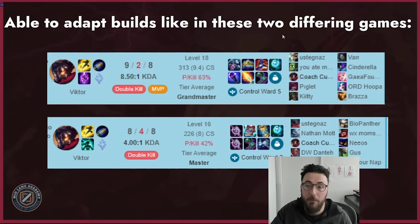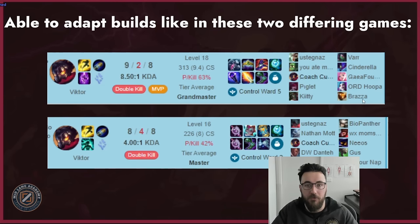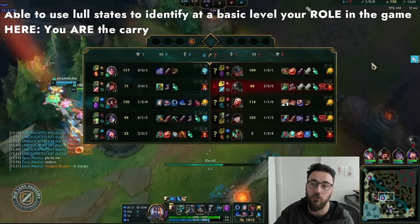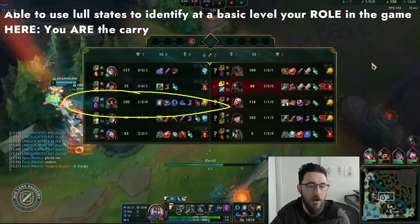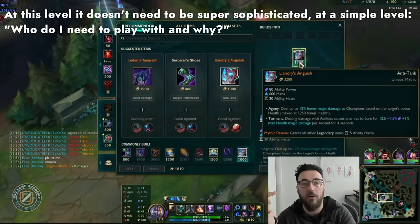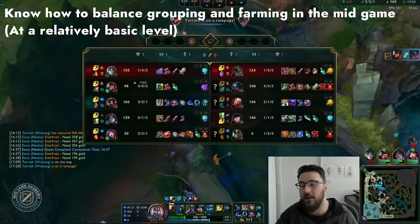You've got to adapt your builds in different situations — games where you go Crown Lich Bane, other games you go Liandry's Cosmic Drive. What's more important is thinking about how to adapt your build based on the type of game you're in and your role. Using LoL stats to identify at a basic level what your role is — in some games you're the carry, in others you're not. I was going Liandry's build because I believed I had to be the carry with top and bot losing.